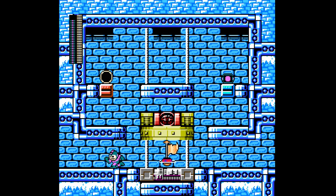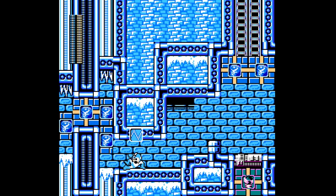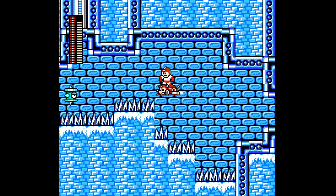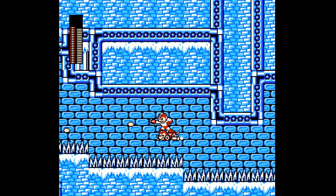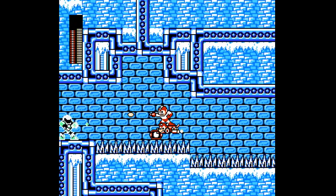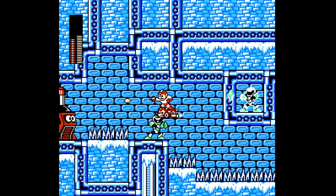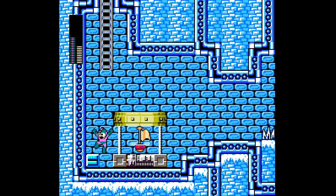I was so sure I was supposed to use Rush Jet there. Okay, cutting back — we're here again. The backtracking took so much time. We are supposed to use Rush Jet there, it's just really tight. I don't want to die now because if I die I have to get Rush Jet and all that again. If you just hit the edge a little bit you'll fall off and die, which would be very annoying.